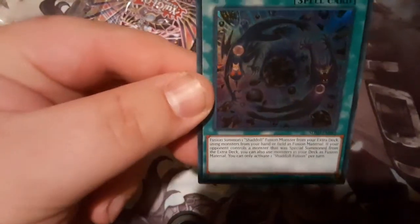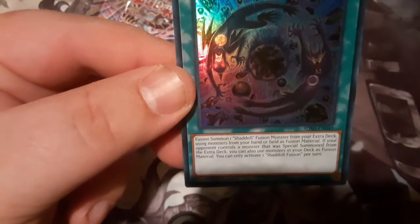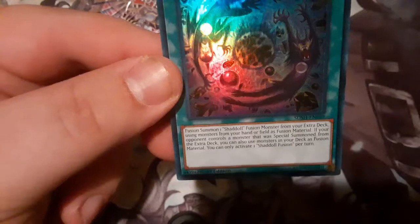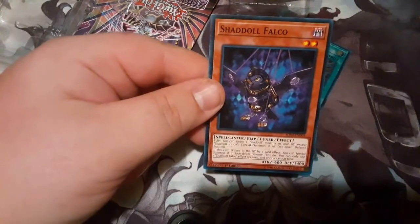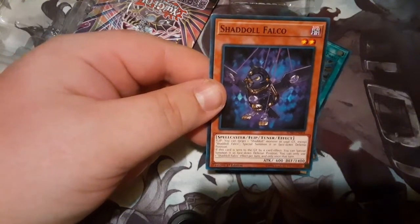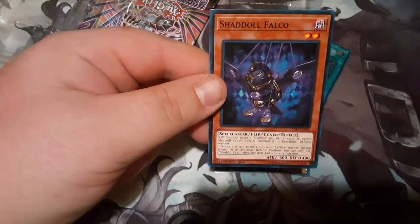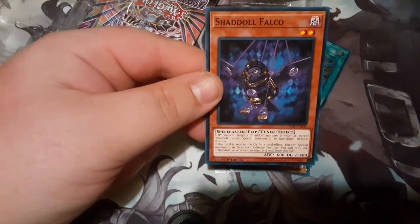A Shaddoll fusion card — special summon one fusion special summon monster from your extra deck, using fusion materials from your hand and the field. If your opponent controls a monster that was special summoned from the extra deck, you can also use monsters in your deck as fusion materials — which is basically all Shaddoll monsters. There's also Shaddoll Falco: target one Shaddoll monster in your graveyard and special summon it in face-down defense position. If this card is sent to the graveyard by card effect, you can special summon it in face-down defense position. You can only use these effects once per turn.